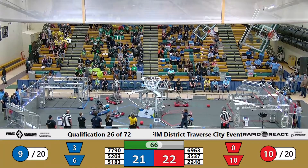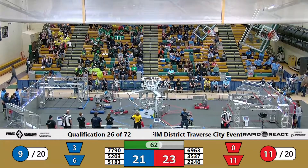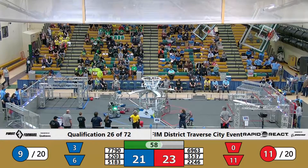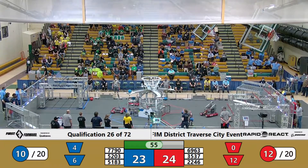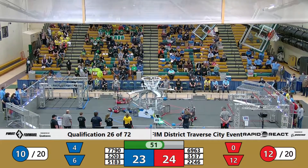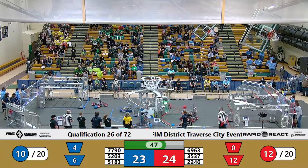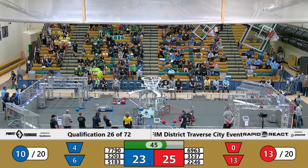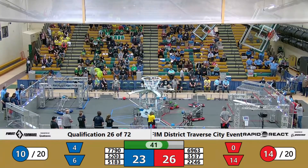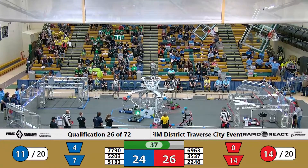Red Alliance returning with 3537 Delta Force from Inland Lakes, coming up, making the shot, dropping it right into the low hub like it was nothing. Delta Force adding additional cargo. Taking the shot is 2246, the Army of Some for the Red Alliance, landing one, while Delta Force lands another. It is a tight match with 26 points to 24 points.